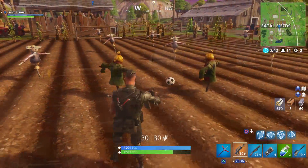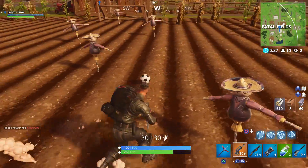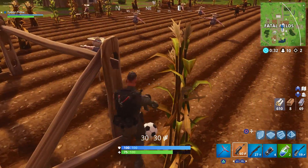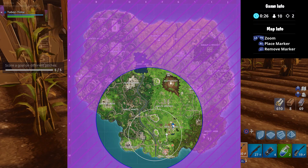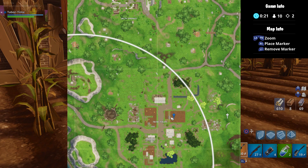Next we have one in Fatal Fields. If you go to the northeast side of the fields, you'll see a cornfield with a bunch of scarecrows. These guys have been rearranged to mimic playing an actual game, which is kind of amusing. There are two wooden goals here, one on each side of the field. This is the hardest field to score on as these actually have a scarecrow goalie at both ends. This place is also in the wide open, so watch out for enemies lurking nearby.